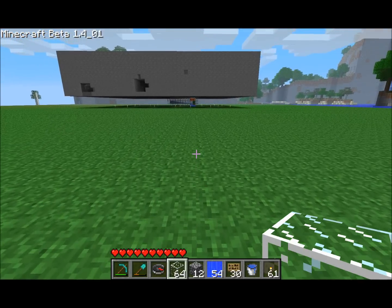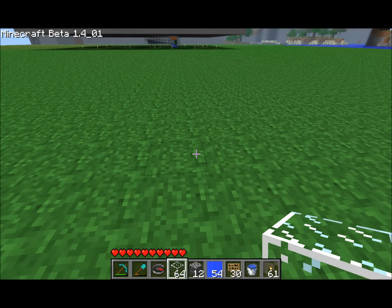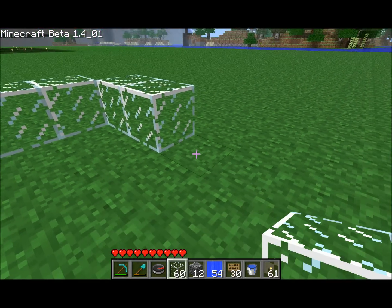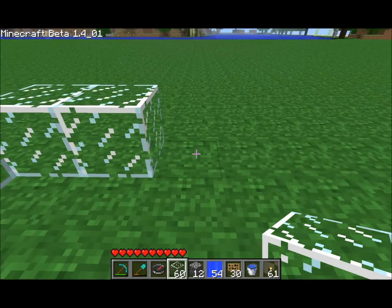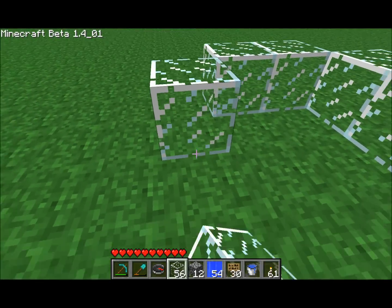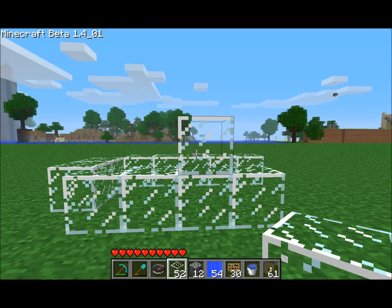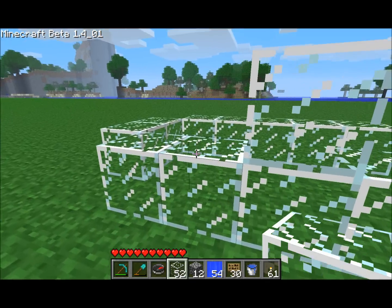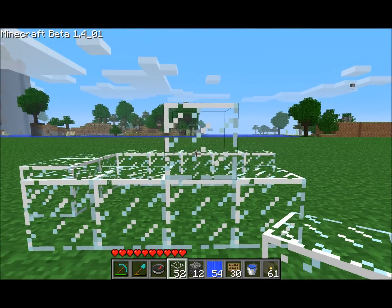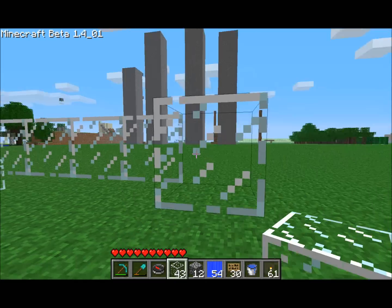First thing we're going to do, let's start with that corner there with the cactus in it. For the upper layer, we need to go 8 out, including this, so the water flows correctly. 1, 2, 3, 4, 5, 6, 7, 8. And then cap it off.